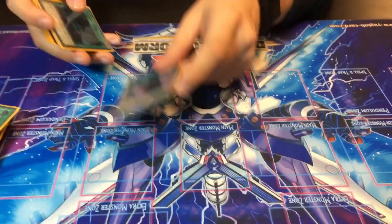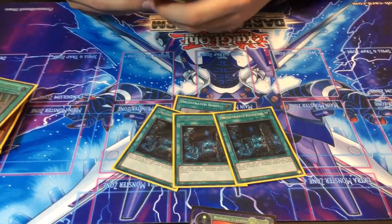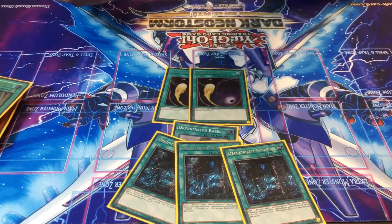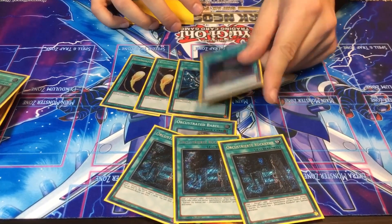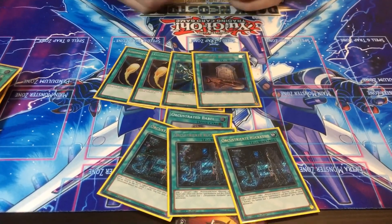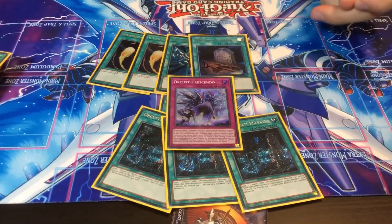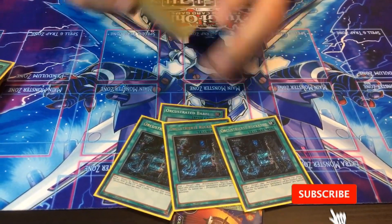For the rest of the spells, we play one Babel, three Return, two Cosmic Cyclone because it's really good in the mirror match for hitting Babel, one Monster Reborn, and one Foolish Burial because it's an extender through three Hand Traps if you get Crowed. For the last trap, it's one Crescendo, since you're pretty much only going to search it once and you're trying to kill them turn two.